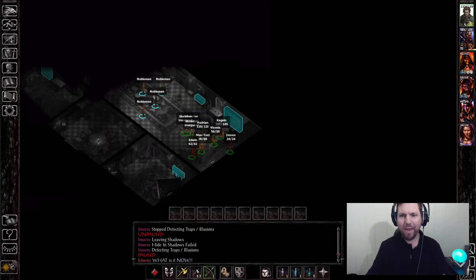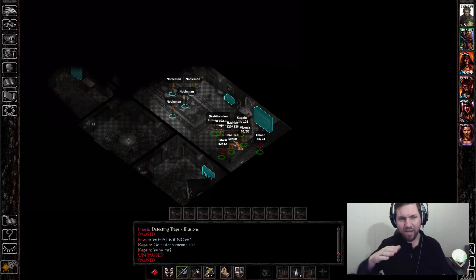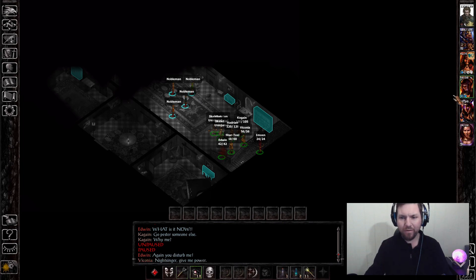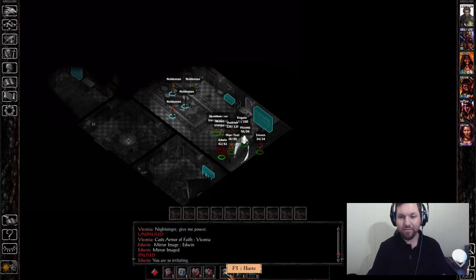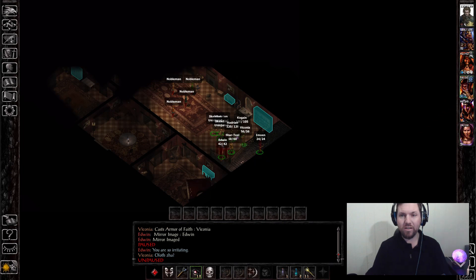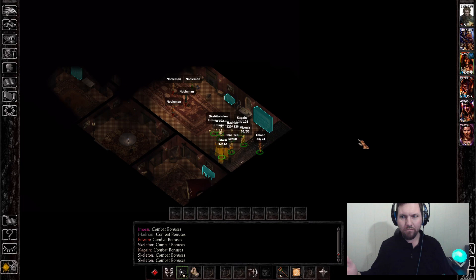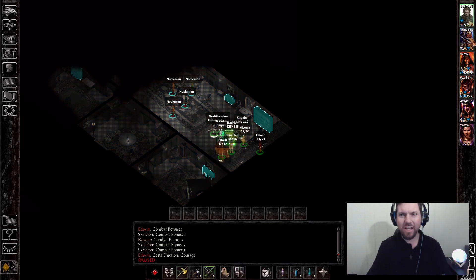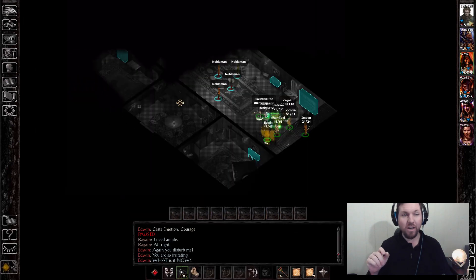So my battle plan is this: once I'm done with all my buffs, I'm gonna move Kagan and the skellies into the middle of the mob. I'm gonna make sure that Edwin casts the Resilient Sphere on Belt, because I don't trust him to survive. I heard that if he doesn't survive, the game codes it as nobody being there to receive your evidence and you basically die once Belt dies. I need to get the sphere off, otherwise this is gonna be a short run.